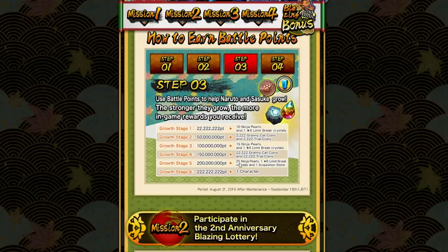We got all of these pearls — we got the 25 from here, the 15, the 10, we've gotten all of these. We also got the character and the dupe stone and all of that.